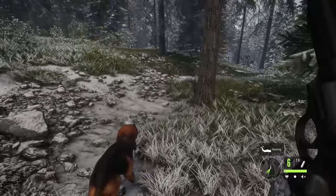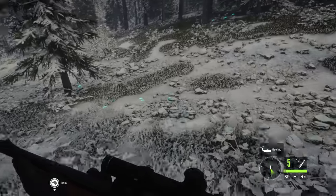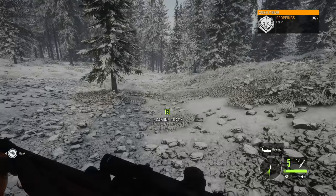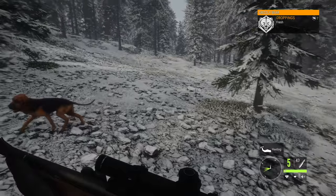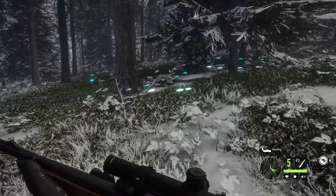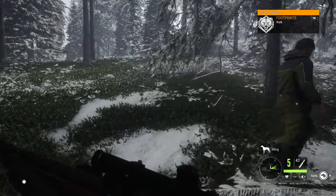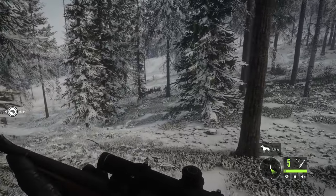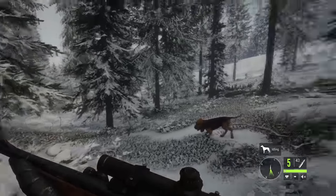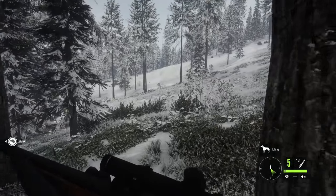Alright, what do we got here? Grizzly number two - just tracks so far, no droppings. I'm asking to track, searching for blood. Droppings fresh. Alright, if we can get eyes on it and get two shots on it. There are two of us, so it might be a little less difficult. It's kind of scary to think that out here there's a good chance these grizzlies would have never been in contact with a human before, so they don't have any fear. And out here, no one will find us if the grizzlies get us.